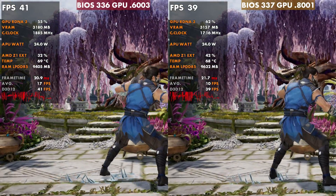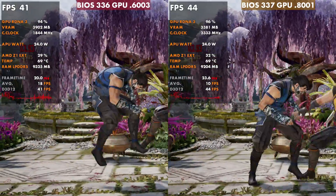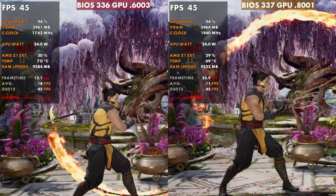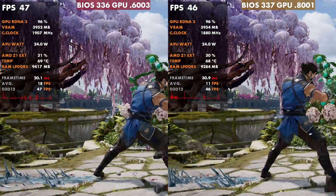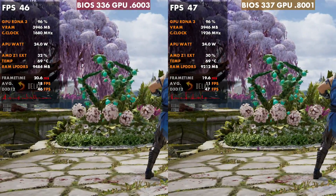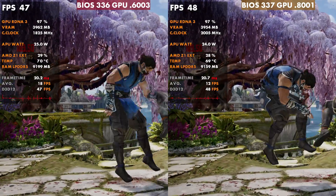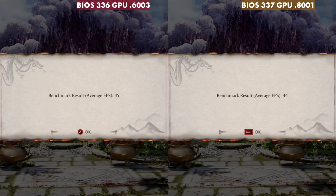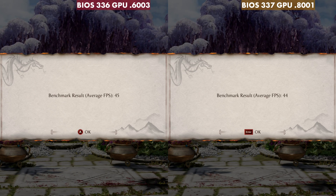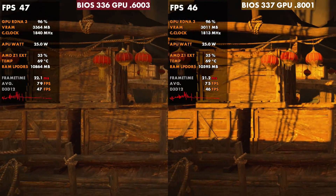Mortal Kombat is more or less the same performance. Frame times were a little bit cleaner throughout some areas, but as far as FPS, it was really back and forth between the two versions. I check this benchmark often every time there's a change on the Ally, and this game does usually get affected in some way. For FPS, 45 versus 44 — really negligible. I run all these benchmarks three times and got pretty much the same thing, so other than some cleaner frame times, basically the same.